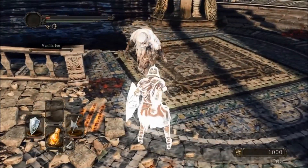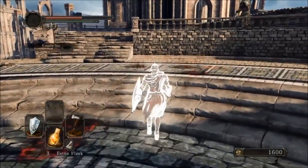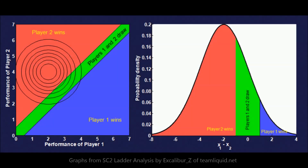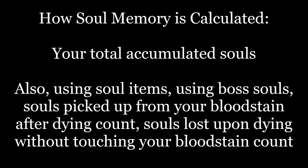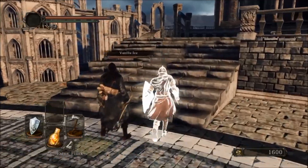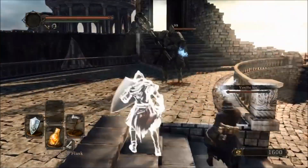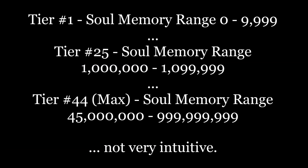But for actual matchmaking — for the summons and invasions, or PvP and co-op — it's really simple. For Dark Souls 1, your soul level had to be within about a plus or minus 10% range of the person you were summoning or invading. But for Dark Souls 2, they used soul memory, which is basically a number keeping track of how much you interacted with and succeeded in the game. Since Dark Souls is a game where a level 1 character could beat a level 100 character, soul memory was an attempt to look at the actual experience or skill of a player rather than strength by numbers. But your soul memory had to be within a very specific, odd range, and you'd definitely need to look it up on a table on the wiki.